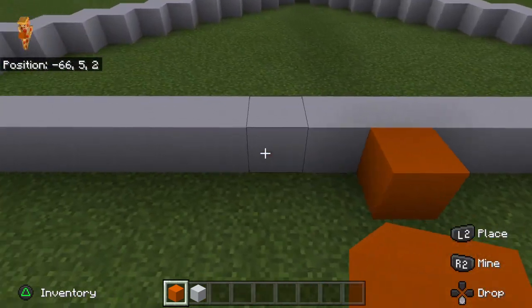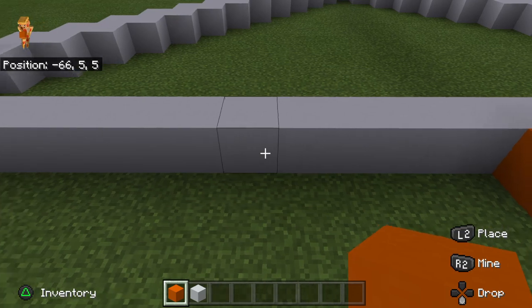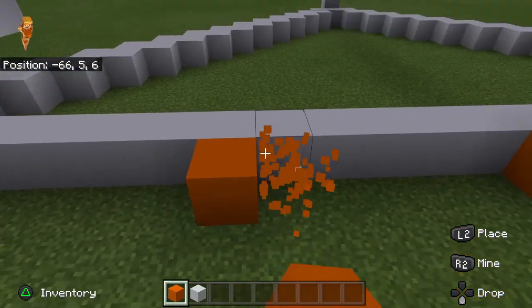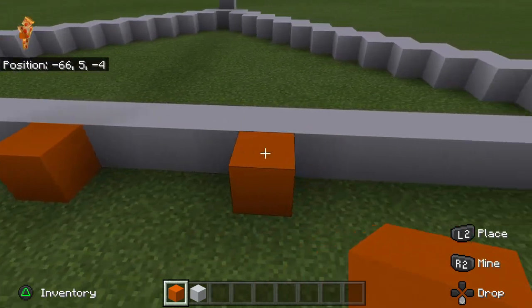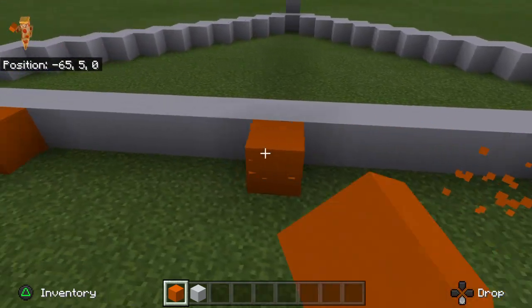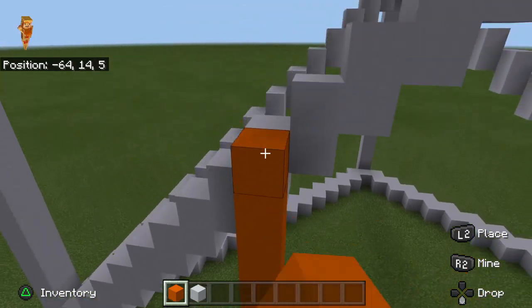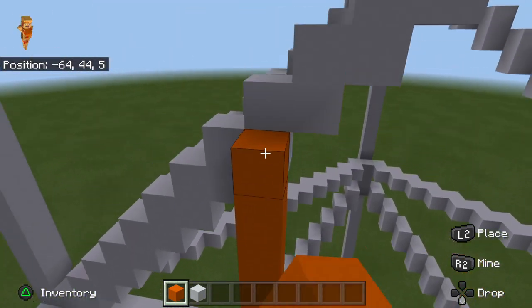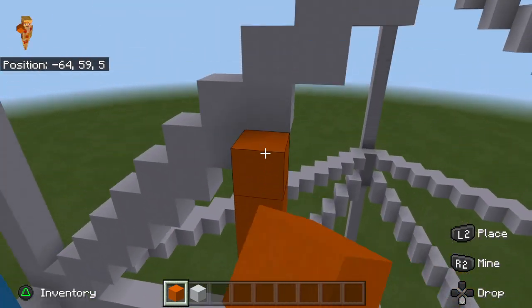Alright, so this is the middle — one, two, three, four, five, six. We're gonna make that five — one, two, three, four, five — right there. So we're just gonna make these go all the way up. I don't know how to make them working, but I'm not gonna show you how to do that.